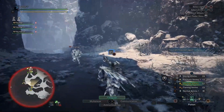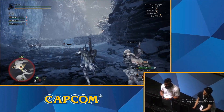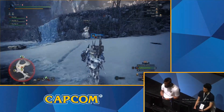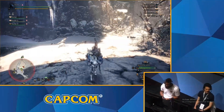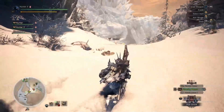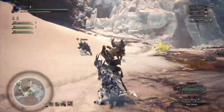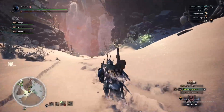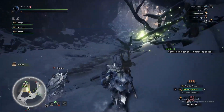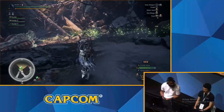The longsword has the Iai counter and can also use slinger ammo between shots. All the new weapons can use slinger ammo while drawn, which allows you to shortcut your combos whilst using the spirit slash. The light bow gun has evade reload currently, which allows you to evade and reload — very awesome for keeping up the DPS. You can also put more than one mod into your weapon at a time to stack the effect, which is very cool.